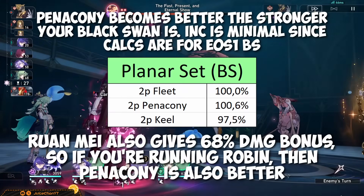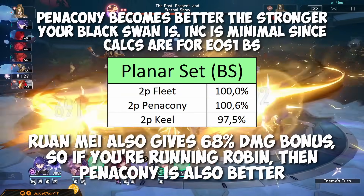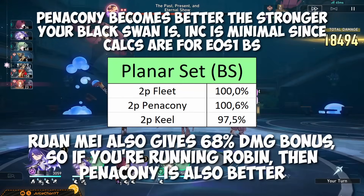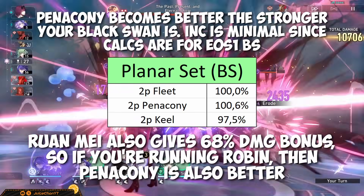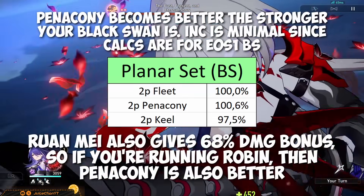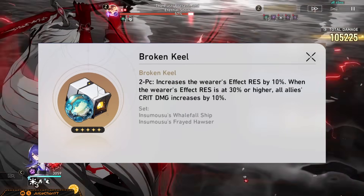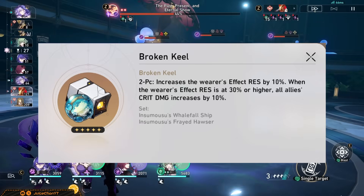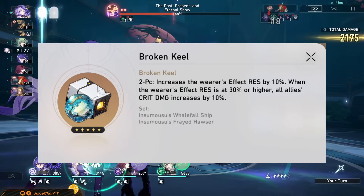If you don't believe me, here's a percentage comparison of Black Swan's damage if Huohu holds 2-piece Pentaconi, Fleet, and Kiel. Do note that this gap closes the worse your Black Swan's build and damage are, not to mention the tiny 5% extra ERR, which can help Huohu avoid generating energy overflow since she'll give herself about 10 extra energy on average. 2-piece Broken Kiel will be your best bet for all crit-based teams that you want to put Huohu in. The crit damage provision is excellent, and building all that HP on Huohu is gonna make for one beefy healer that can tank a lot of disasters coming her way.